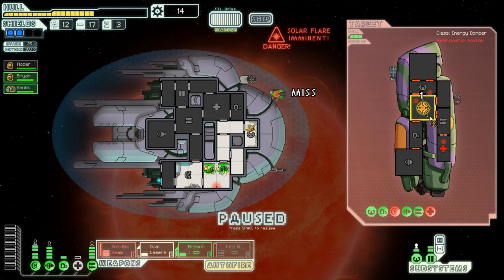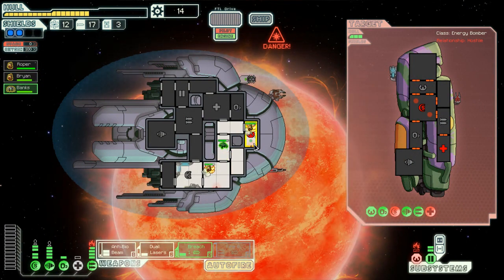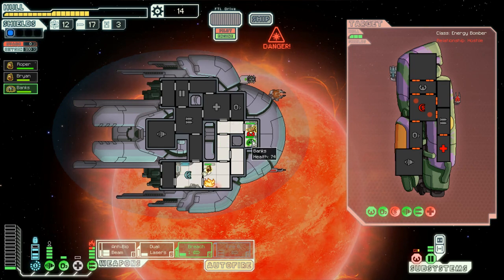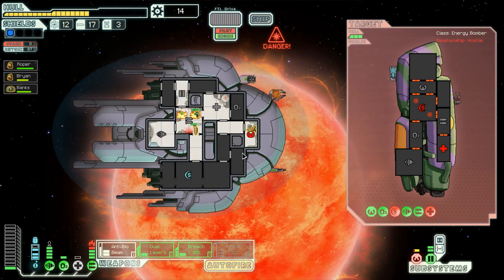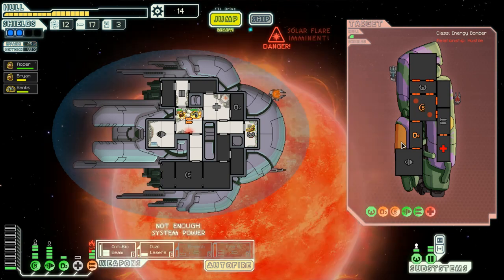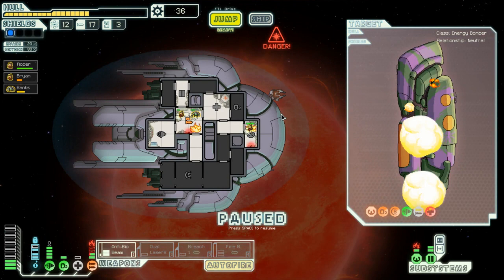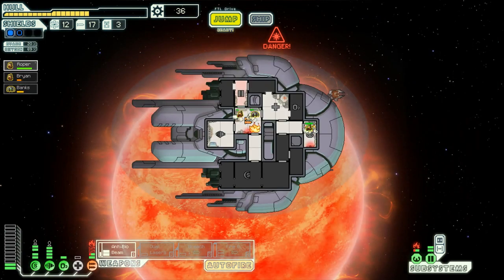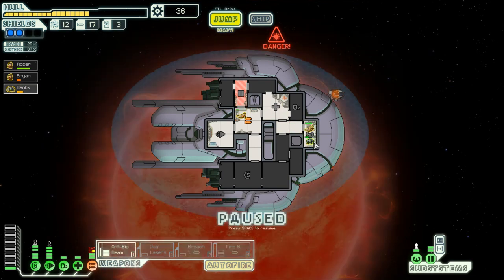Anti-bio beam these two guys because we can't hit all three. Dual laser that, and anti-bio beam like so. This is a more important fire and a more important fix. There's a fire in our weapons room - you know what, screw this room entirely. Dual lasers here. Let's try to anti-bio beam - and you both died. We have too much stuff going on.